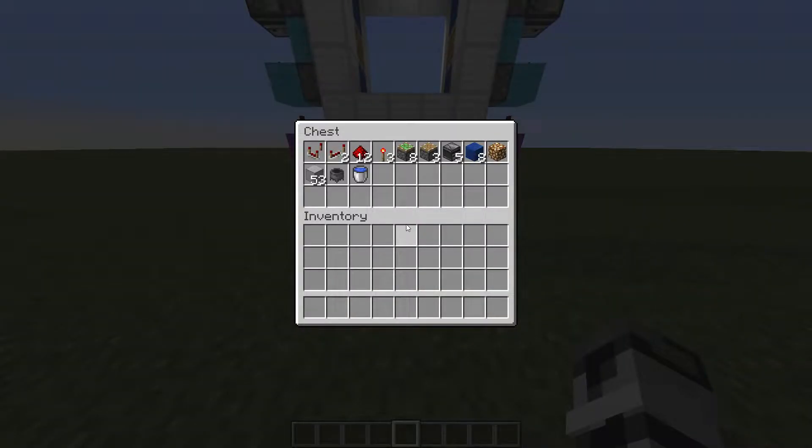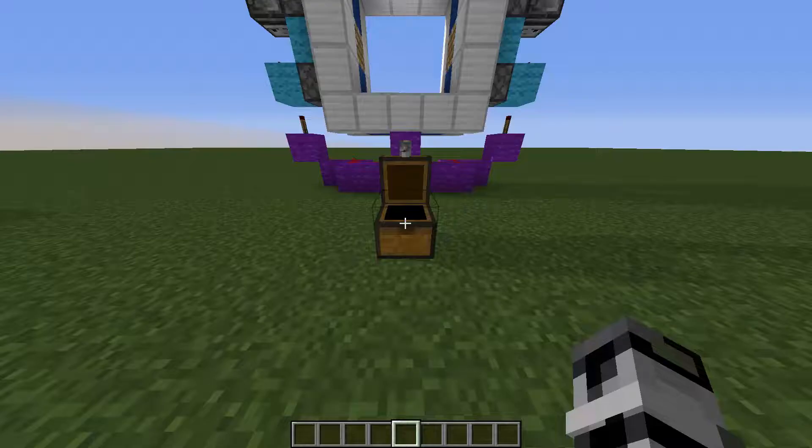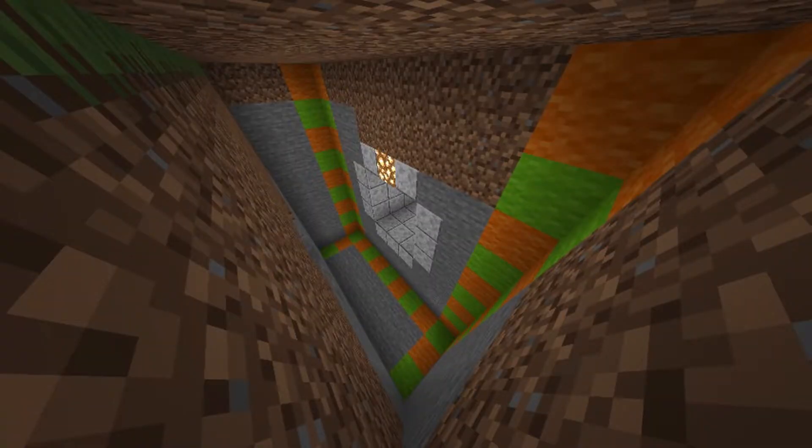This is everything you need to build it. Even though this piston door is only 1 wide, I'd still recommend digging an extra block to either side of it, just to help you with building it. If you dig it the same way I do, you'd want to dig 9 long by 9 tall by 3 wide.